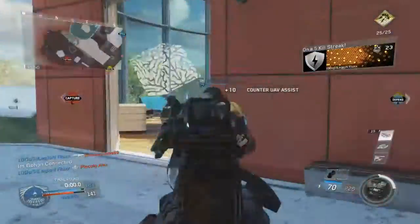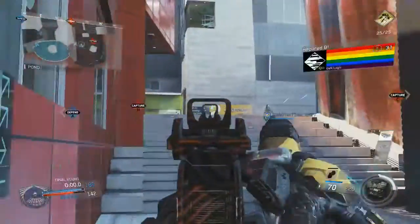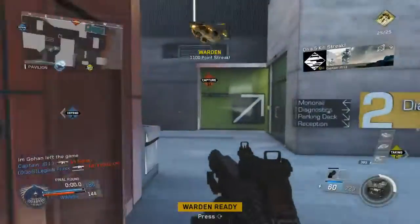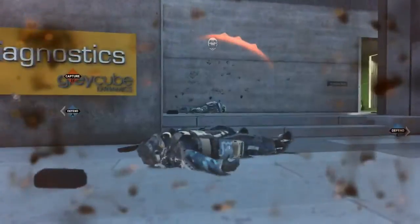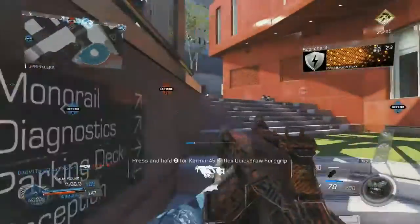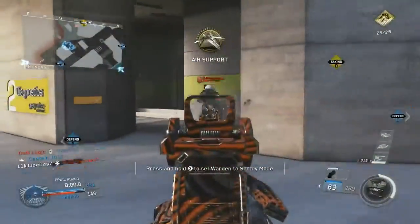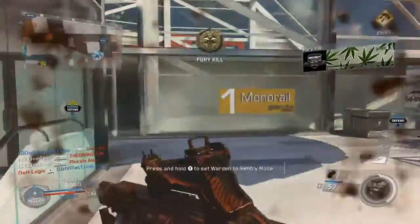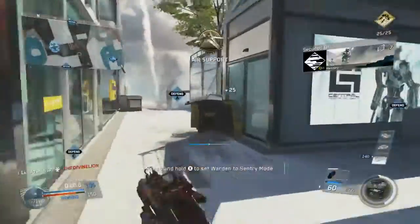The setup I'm using is the RAW LMG with Quick Draw, Stock, and Suppressor. For secondary I'm using the Kendall 44, my favorite secondary in the game. No lethal, and for tactical I'm using the Personal Radar — it really helps when there's no UAV up and I'm trying not to die off a streak. For perks I'm running Ghost, since Ghost and Suppressor are a great combination to stay off the radar, Scavenger, and Hardwired for counter-UAVs and enemy equipment.